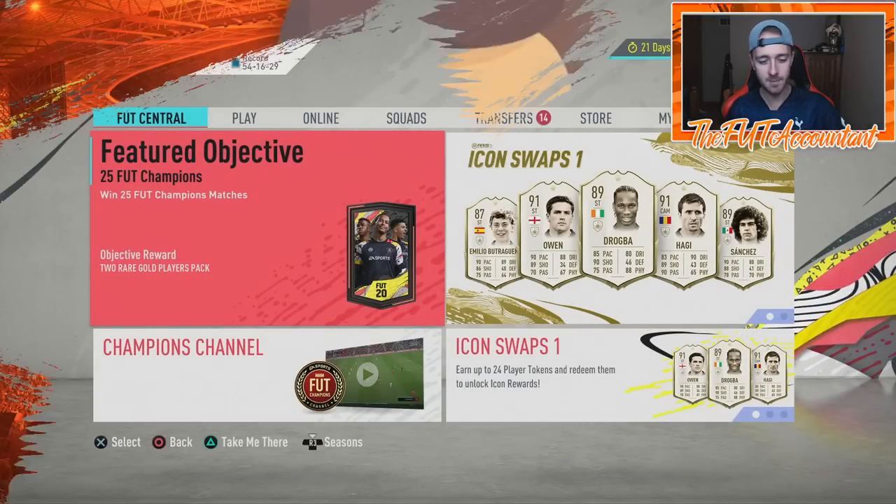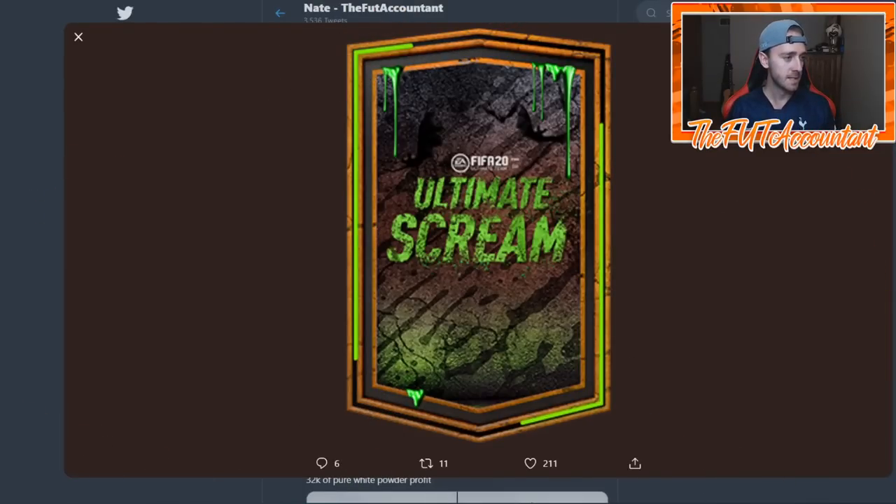Just a little bit ago over on Twitter, the pack design has been put into the pack code and it was released. As you can see, there are some bats in the background, some green slime, and it looks like orange, black, a little bit of red and green are the main colors for this promo. Since the pack design and the card design are usually pretty similar, I would expect to see the green slime and this kind of background with the bats, maybe with like a ghost-type vibe to it.